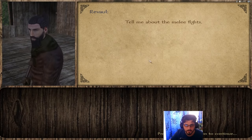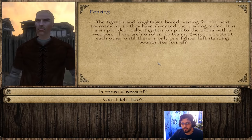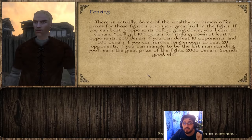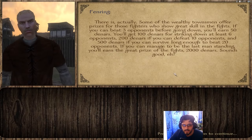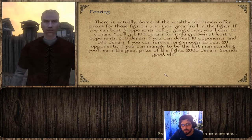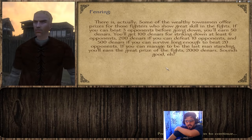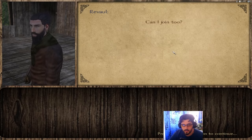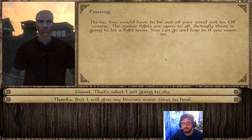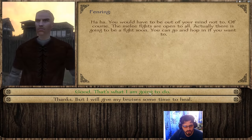The training melee works like this: fighters jump into the arena, no rules, no teams — everyone beats each other until one fighter is left standing. There are cash rewards: 50 dinars for beating three opponents, 100 for six, and 2000 dinars if you're the last one standing. We'll be going for that 2000 mark since we need better equipment quickly. Melee fights are open to all — we hop in.